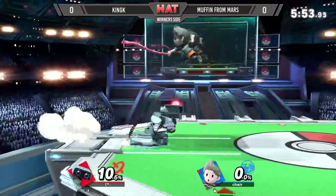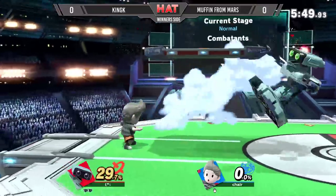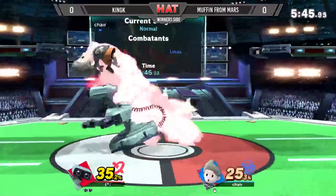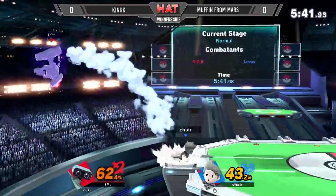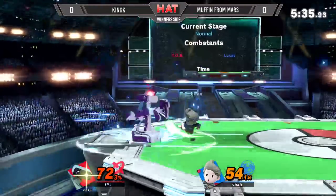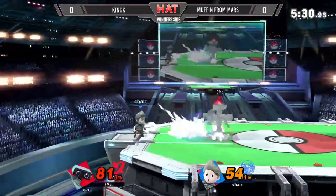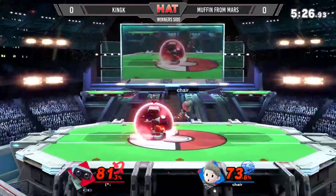Very smart stuff from King K. Now he's going to be a full stock ahead. Muffin from Mars should have respected that get-up attack because now King K is powering his way through. One thing I like that King K does is force Muffin out of shield or force him into attack situations. He's really good at going for up-tilt, up-air as we saw earlier, so he can force Muffin to jump or use down-tilt for attack situations. Not going to be able to get any kind of carry with PK Thunder. F-smash out of shield — very nice stuff.